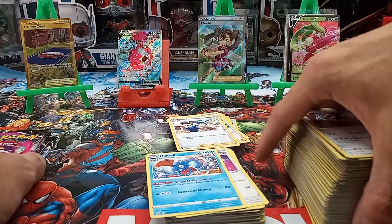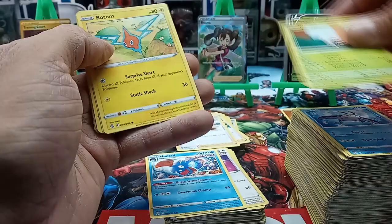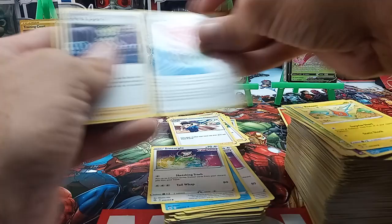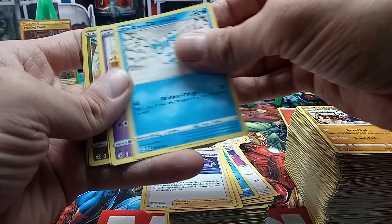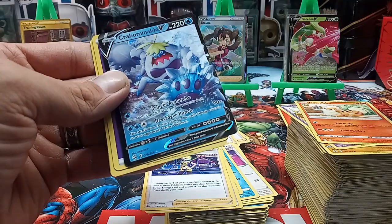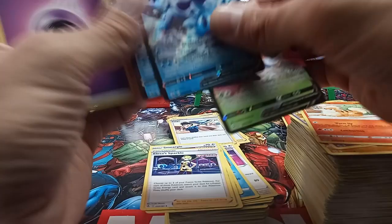Seems like I had more luck out of the single booster packs than the whole box. We got a Jangmo-o, Manatine, Rufflet, Smeargle, Caterpie, a Toxtricity holo, energy, Fusion Strike energy, a Fusion Strike Sparkle, and a Dreadnought. Come on — give me something good in these last packs. We got a Wooloo, Pancham, another Indeedy, Growlithe, a Lactose Fusion Strike. On this V-Max — are you serious? It's just a duplicate of the one we just pulled. No need to look that up because we know it's about a dollar.